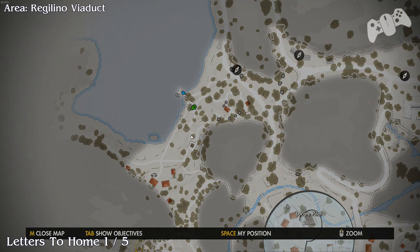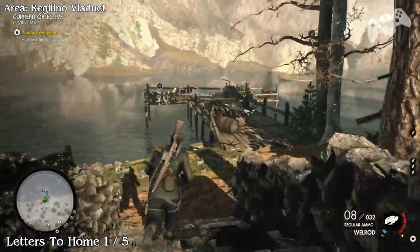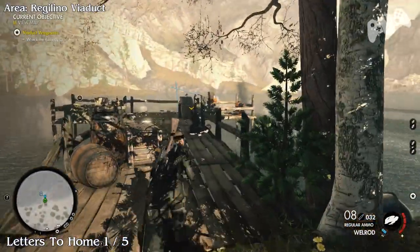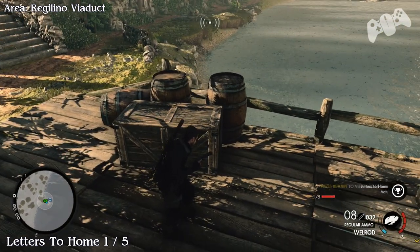Letters to home, 1 of 5. Carry on up on the left hand side of the map and you will find there's a pier. On the crate you will find letters to home, number 1.